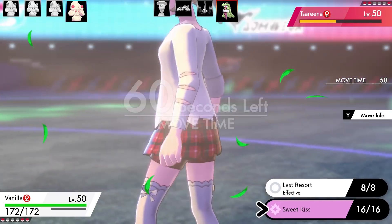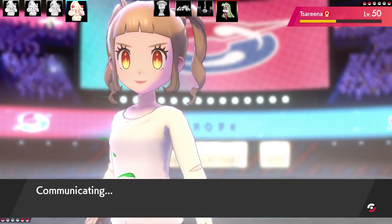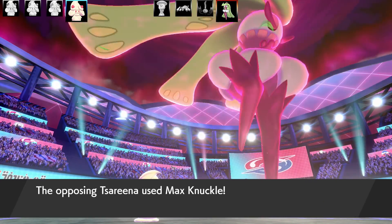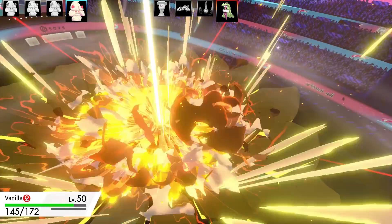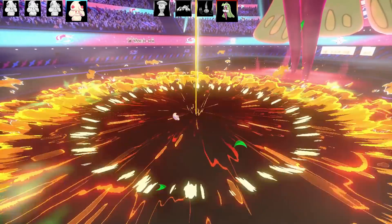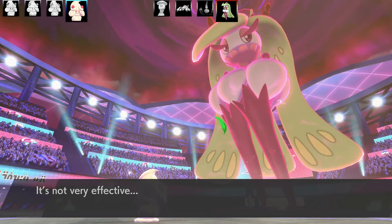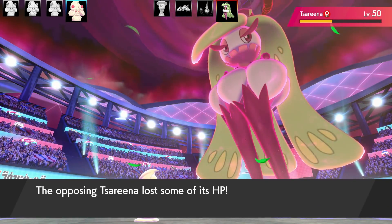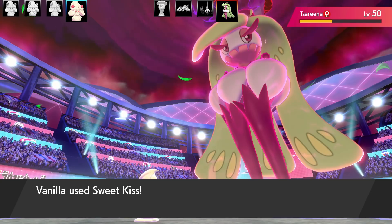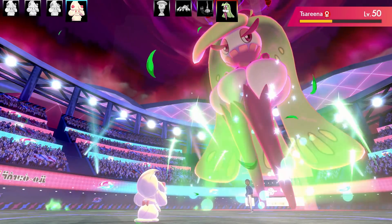Going into Vanilla for the Sweet Kiss Last Resort set. It's a Max Attack and Max Health build. Tsareena has plus two in attack with Grassy Terrain, and Sweet Kiss misses — if only Sweet Kiss had hit there, that would have been really good.